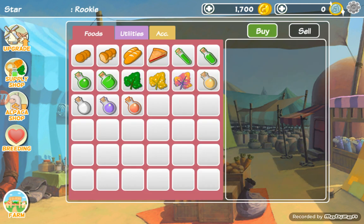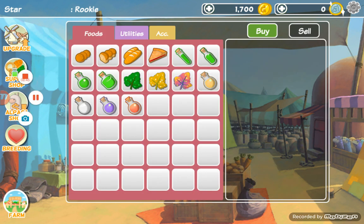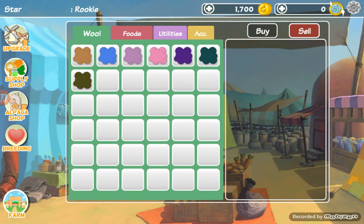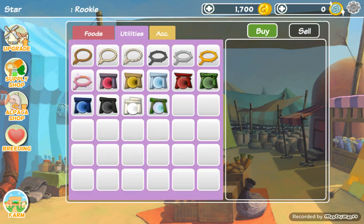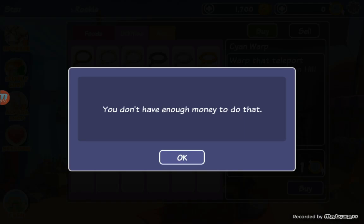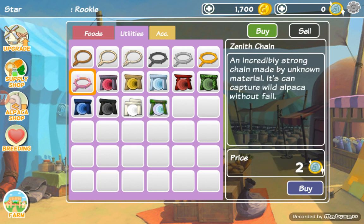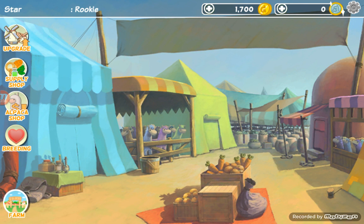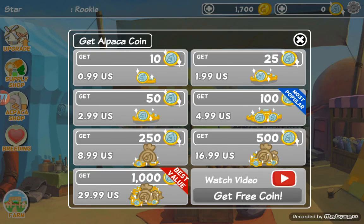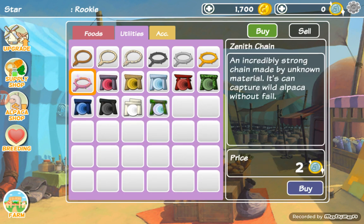Okay, now I'm going to teach you how to sell — not with any of my alpacas. Once I buy that upgrade I can do it in a second. So you click on sell, and if you're in buy you click something and it'll ask if you want to buy. I used the rest of my coins up here to get zenith chains — I don't know how to say it — because they're the best things to catch alpacas with.